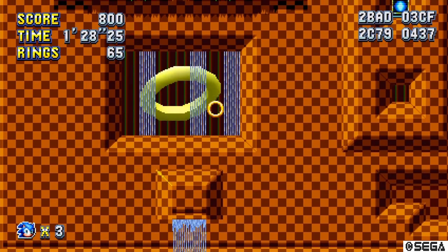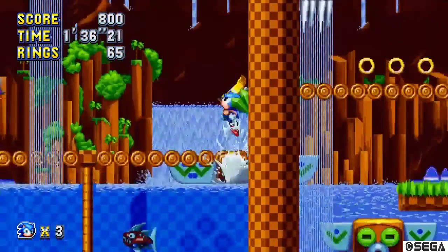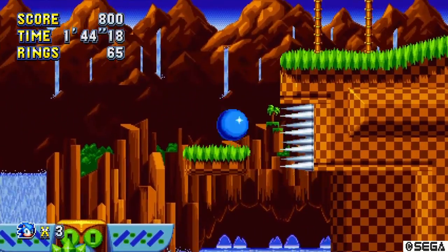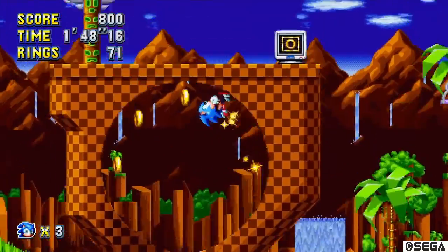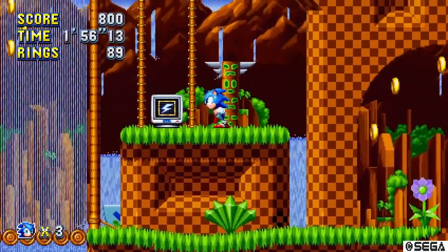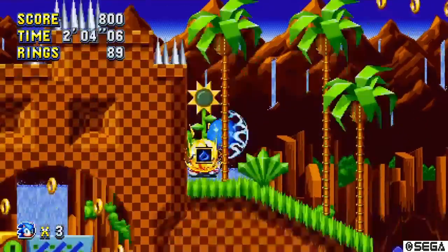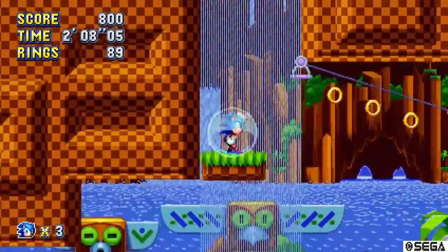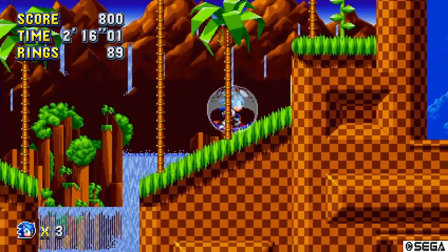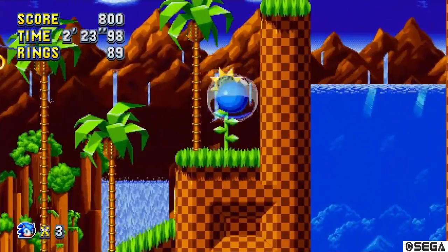After you get done with the special stage, Sonic will be transported up into this lake or pond. Then bounce yourself out of there and keep going right until you get here. Spin dash or have Tails fly up into this section, then just follow the path as usual. Grab the lightning shield here and double jump up to the bridge — or if you have Tails, have Tails fly up there. Do not get the bubble shield, because if you get the bubble shield you just get thrown back down. If you do fall down there, have Tails fly back up. The lightning shield definitely helps.